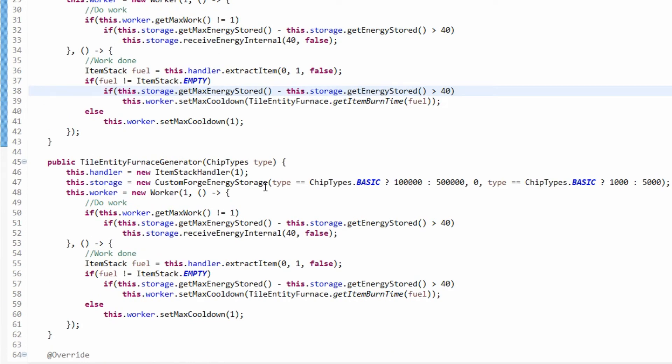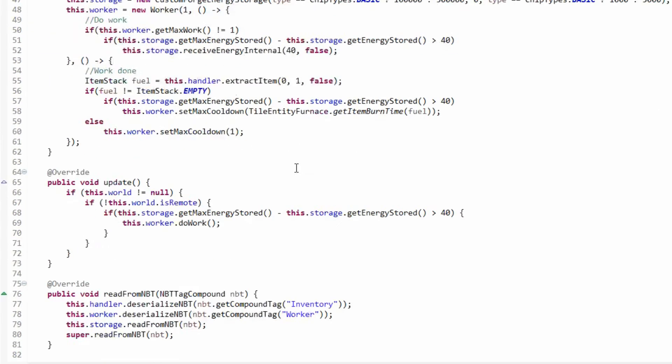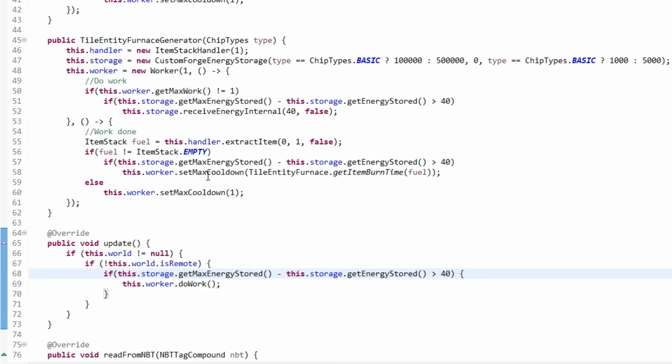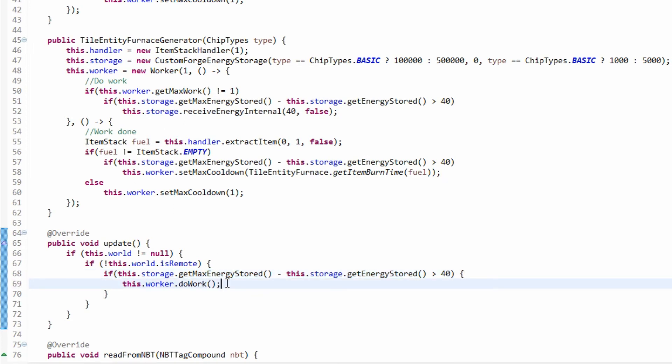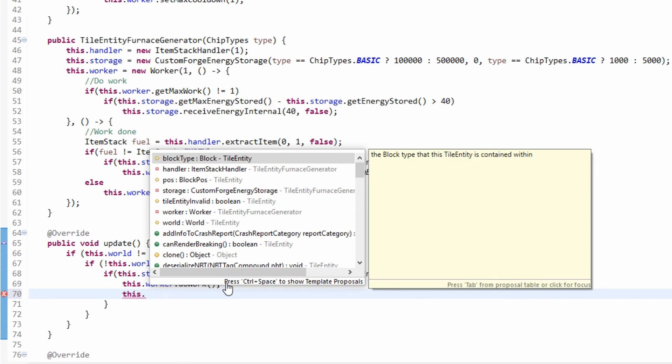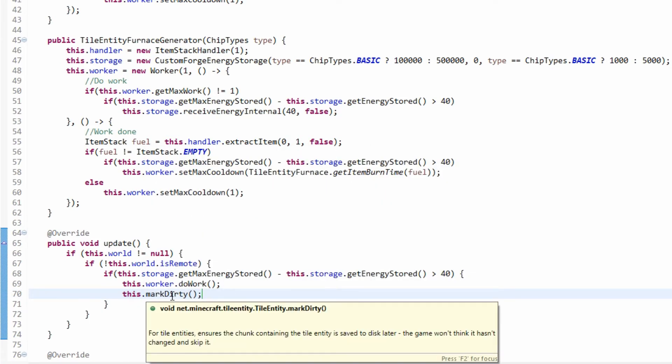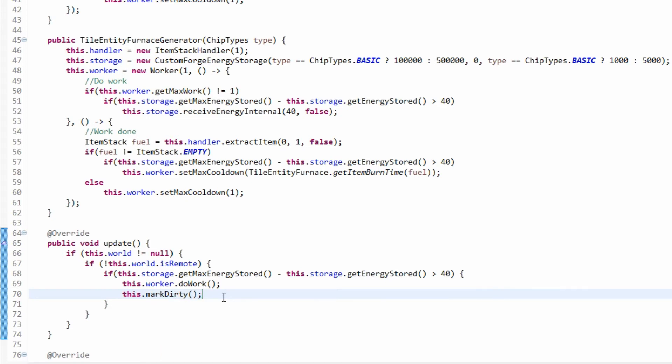One last thing — we want to make sure we update the block state when it's active. Every time we're doing all this work we need to make sure it's marked as dirty, so this dot markDirty tells the game something has changed and it needs to save.